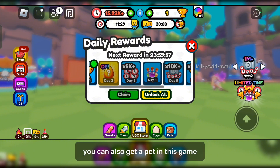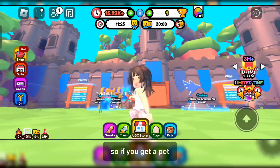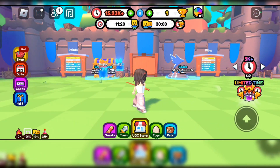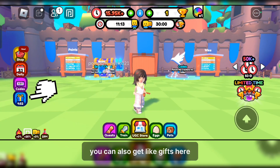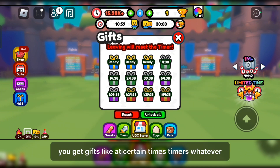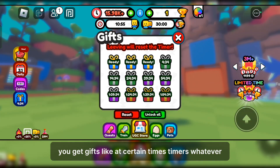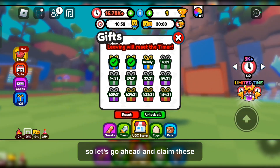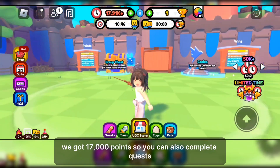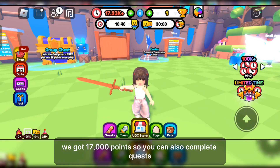You can also get a pet in this game. If you get a pet, just equip it and you'll get points even faster. You can also get gifts here at certain timer intervals. Let's go ahead and claim these — okay, we got 17,000 points now. You can also complete quests.